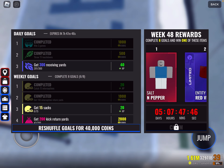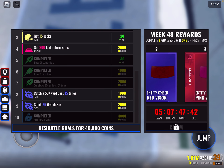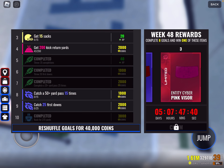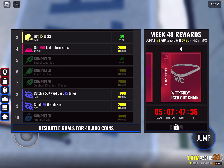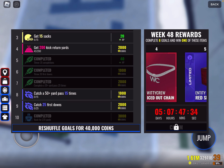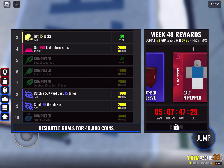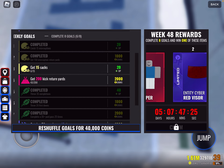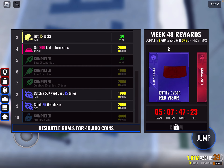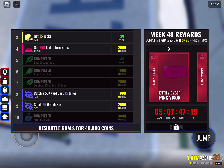Weekly goals. You can now refresh your weekly goals or reshuffle them if you don't like them — it costs 40,000 coins, which is a pretty reasonable price. So if you think they're too hard — like you get a bunch of running ones, or catch a 50-yard pass 15 times — you can just reshuffle them for only 40,000 coins and hopefully get easier ones. That's a cool new feature.